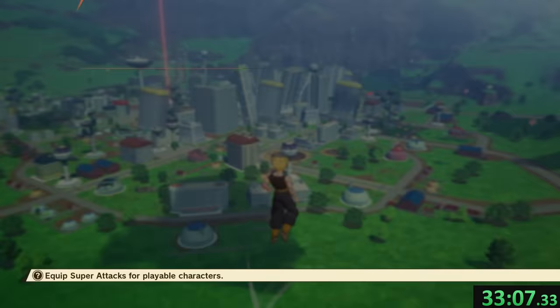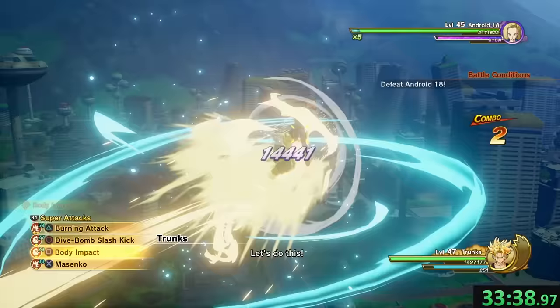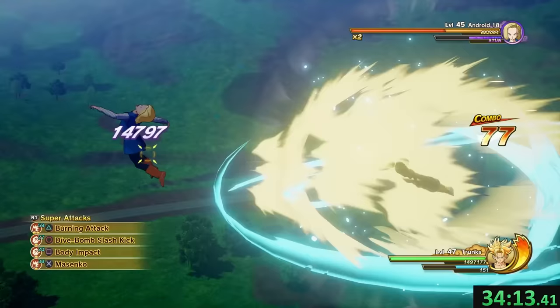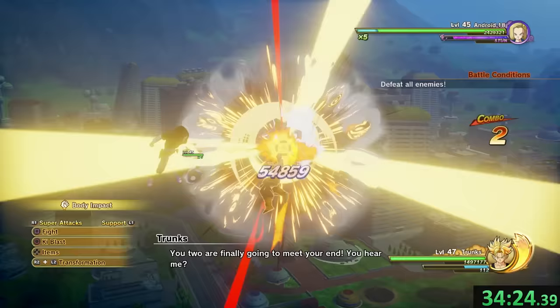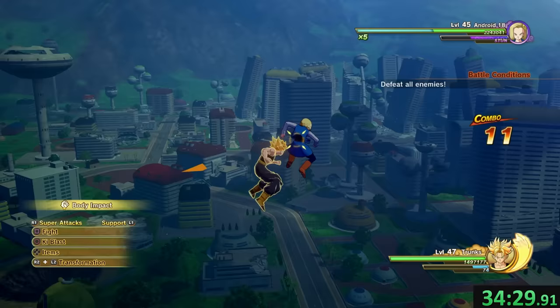The androids should be no problem now, but just in case, we're gonna equip a new passive buff called Merciless, which buffs damage against lower level opponents. That's right — our 20-hour save is finally paying off. We have successfully outleveled the androids. At first it's just Android 18, which we take care of without spending the Surge, and then 17 joins the fight.